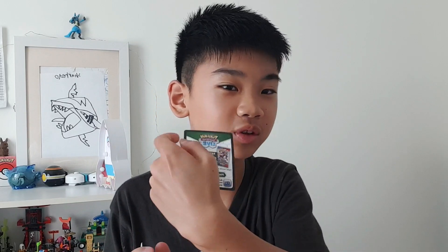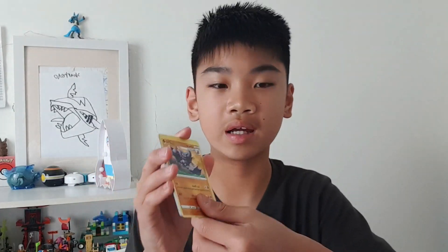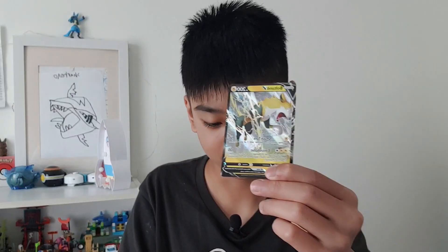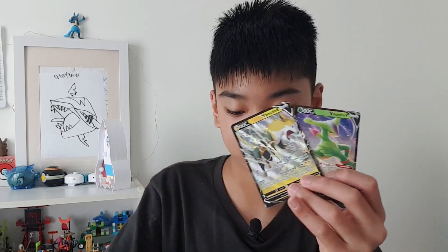Let's start with the Fusion Strike. There could be something good in here, hopefully another Holo Ray. We have a Fire Energy, a Glasgow, a Centrescotch, a Fusion Energy, a Palsag, a Wooloo, a Pachirisu — there's something good in here! A Glaring Drampa, an Indeedy, a Rotom, and a Boltund V! So for these, we got a Boltund V. Hopefully we can keep going.